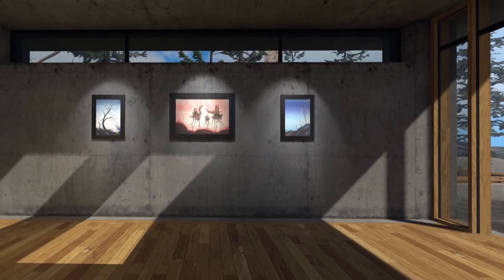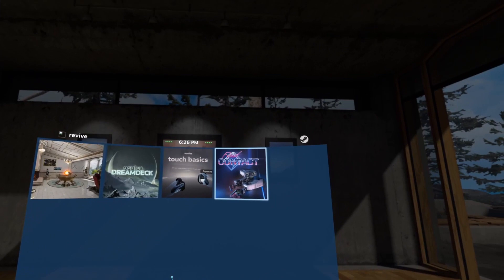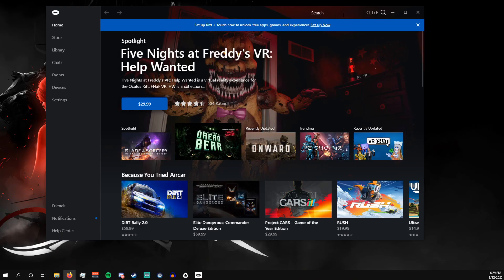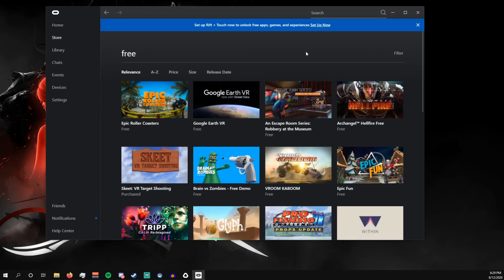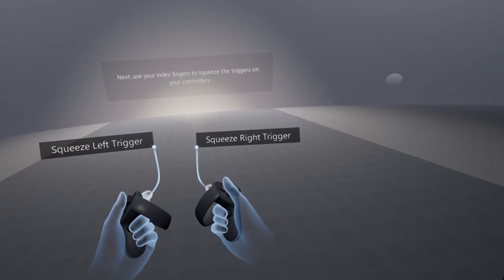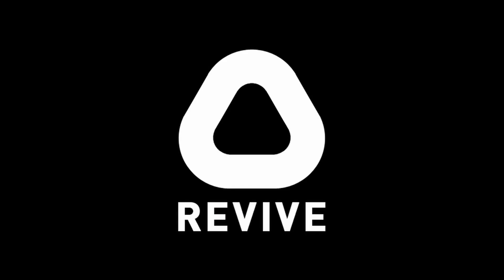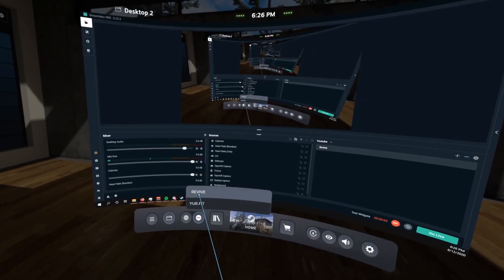After installation, start SteamVR, put on your headset, and you should be able to see a new Revive option in your Steam UI — basically in the same place you'd find OVR advanced settings if you have any of those tools. Download some of the Oculus free games before making any purchases, just to make sure that Revive is working properly for you. I recommend going through the Oculus Touch Basics tutorial so that, depending on what type of controller you're using, you can get used to figuring out what buttons translate over to the Oculus controller. From now on, whenever you want to launch an Oculus game, make sure that it's through Revive, whether that's through the desktop or in your headset through the SteamVR UI.